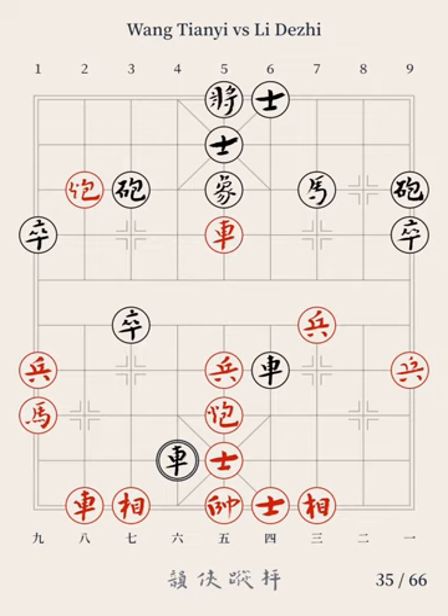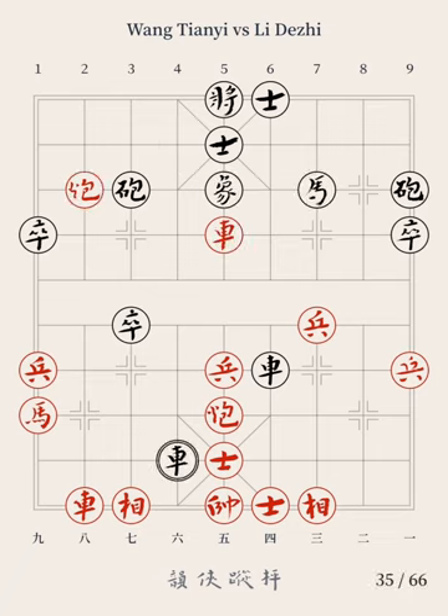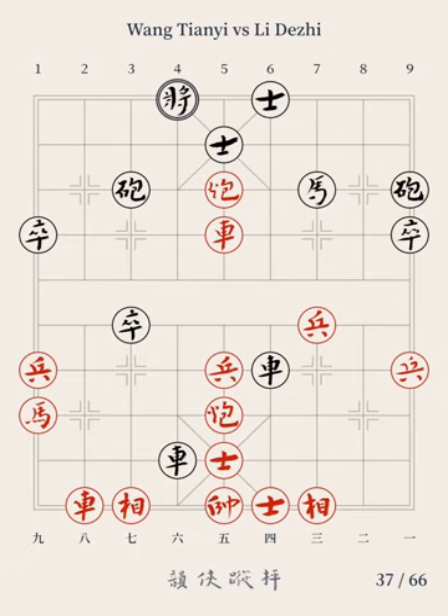If Black had taken the chariot with Horse 7 advancing to file 5, Red would have played Cannon 8 moving to file 5, and Black could not have resolved the double cannon's checkmate on the central file and the smothered checkmate on the bottom rank by Red's 8-file chariot. Black's chariot moving forward to Red's elephant eye turned out to be a forced move, and Red's attack against Black has become clearer. The 18th move: Red Cannon 8 moves to file 5; Black General 5 moves to file 4. Red's cannon took Black's central elephant, resulting in the breakdown of Black's defense on the deployment rank. The attacking force of Red's double chariots and double cannons has been really strong.